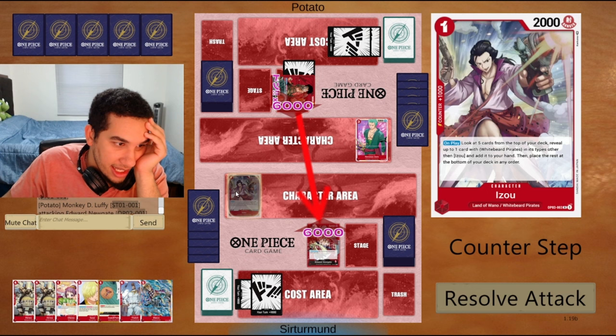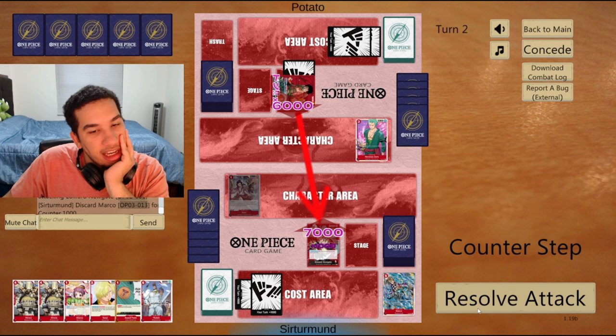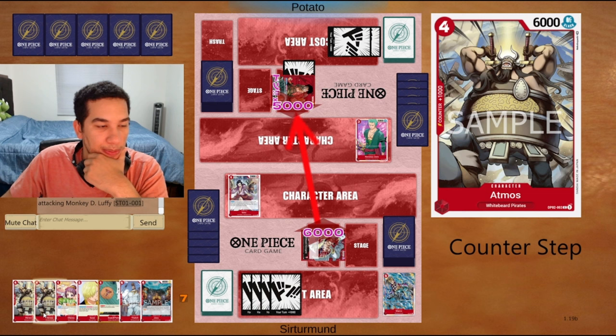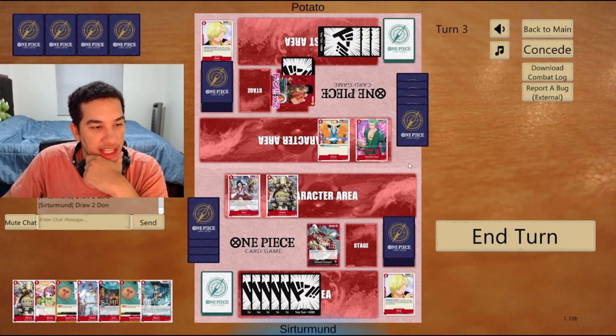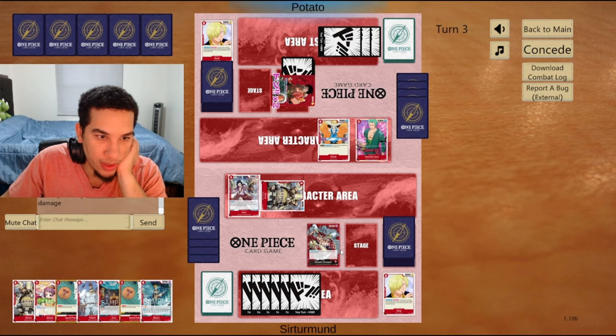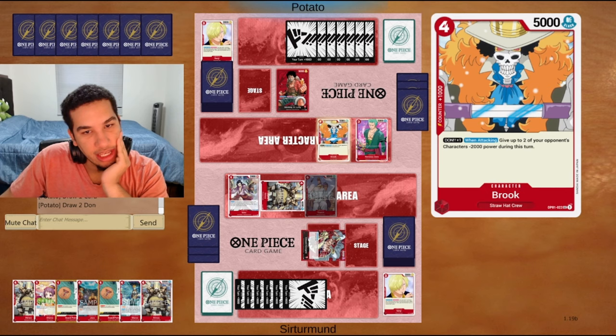The opponent gets this guy - do we take that? Why don't we just play Marco this time? We know the opponent has blockers. I'm going to give them the Marco here and just play this Atmos afterwards. I need to watch out for a Jet Pistol. The opponent gets to attack for seven - I'll give you the 2K counter as well. We can play this Tatch, but first we want to attack here to make sure we're not losing to a Jet Pistol. Trigger. The opponent gets to give this minus 2K.